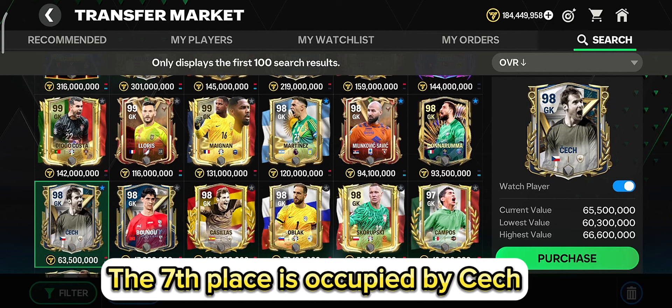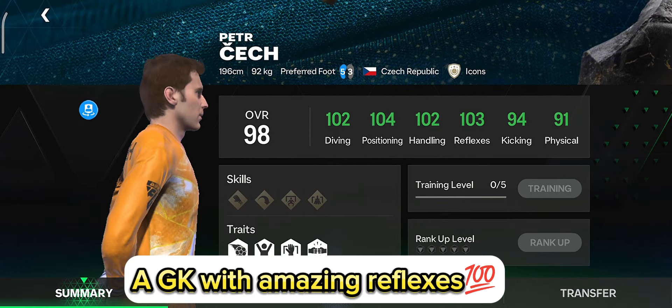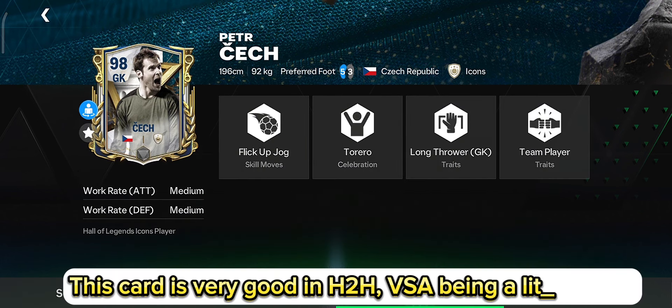The 7th place is occupied by Cech. A GK with amazing reflexes. This card is very good in H2H, with VSA being a little worse.